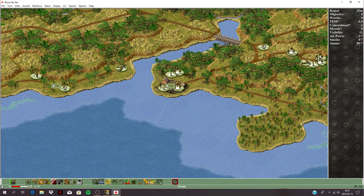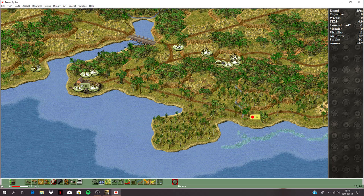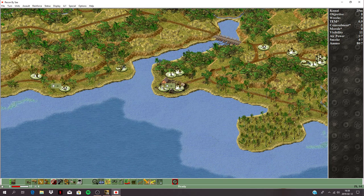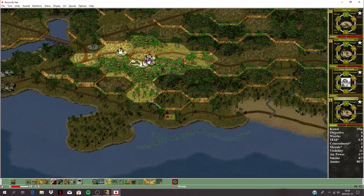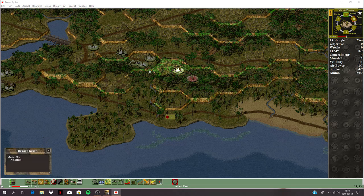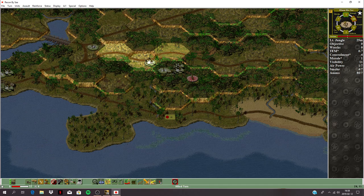Moving on — we've secured this position and could take a couple of platoons down here to help with the attack. Let's move the northern attack force first. He's got stuff here — try to get them in there. Whoops, moved straight into a mortar position. Let's lay down some fire on those guys — no effect.